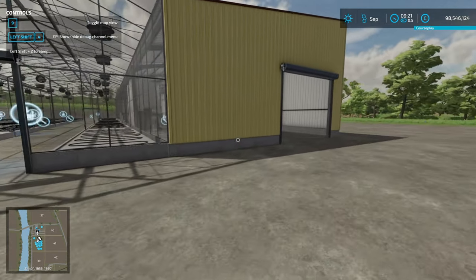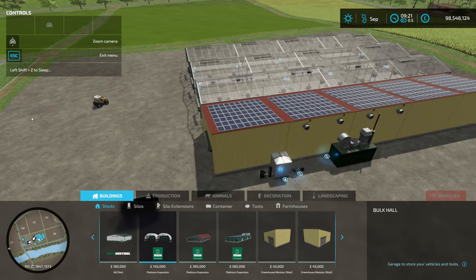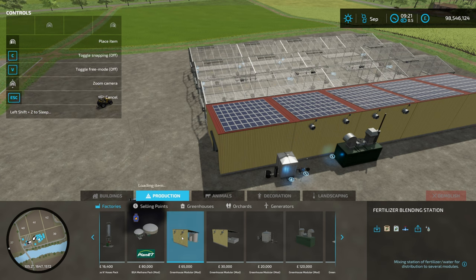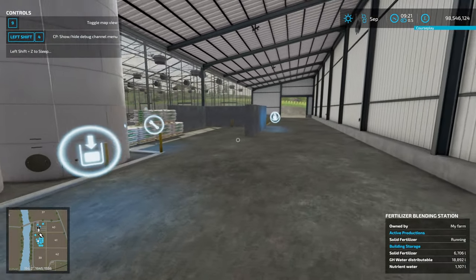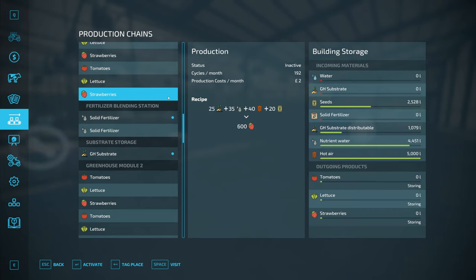This is the fertiliser blending station building here. Then we have the substrate storage building, which takes in pallets of substrate and turns them into something which is distributed around the greenhouses. It's a different fill type to what's on the pallet, so you can't just put what's on the pallet in directly and use the maximum productions — you have to use the distribution point.